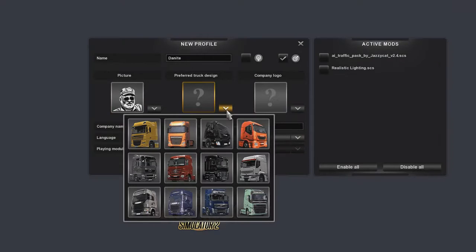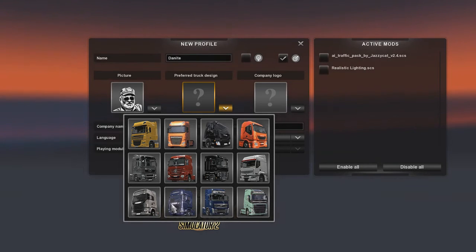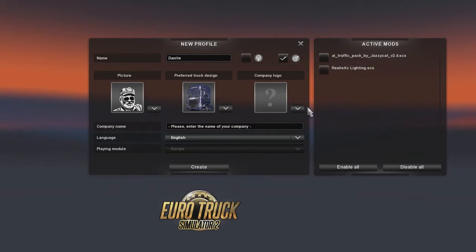That guy looks like a truck driver. Now this is just choosing my preferred truck. Pretty much I prefer to drive a Scania, so that's probably what I'm going to be choosing here - a Scania or a Volvo. I think we'll go with that one.